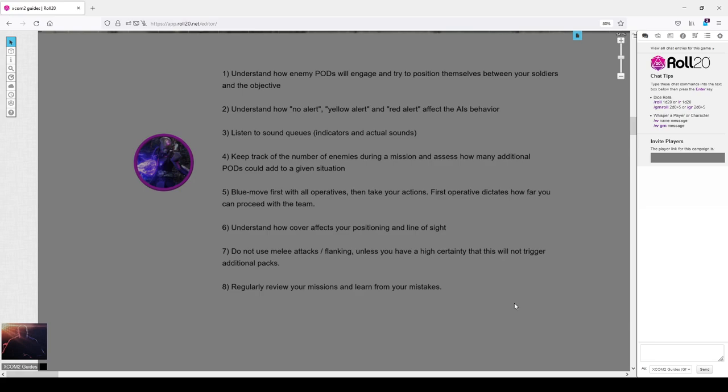In order to not pull multiple packs in a single mission, you need to understand how pack engagement works and how they position themselves between you and the objective. You need to understand how different alert levels — no alert, yellow alert, red alert — work for the AI, their movement speed, and their vision distance. Number three: you need to understand how sound cues work, both actual sound cues and in-game sound cues.